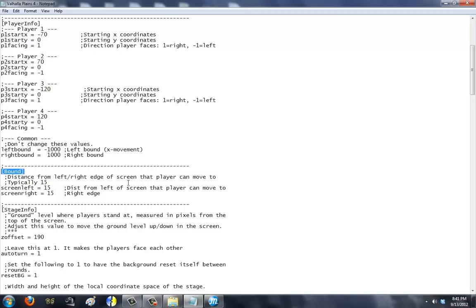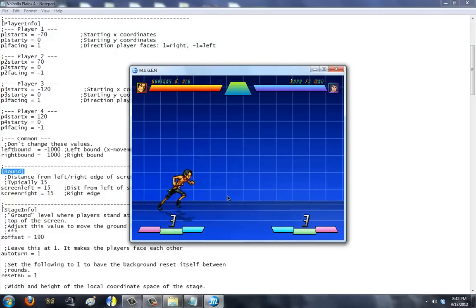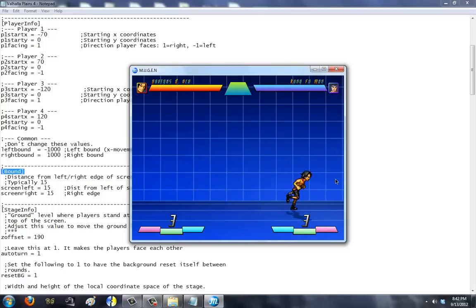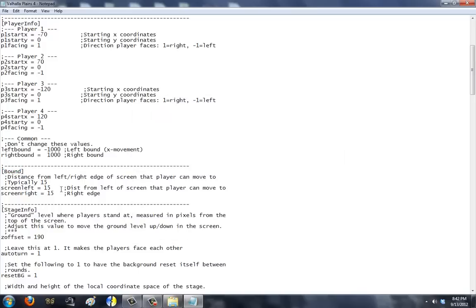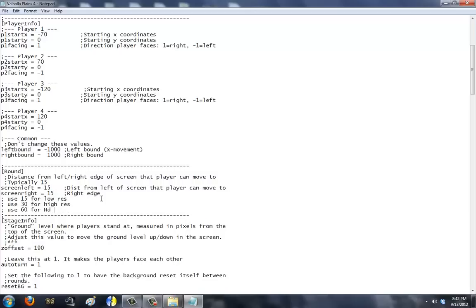The bound is the distance from the left and right edge of the screen that the player can move to — typically 15. You see how he's walking and moving here? This space is like 15 pixels right here, 15 pixels away from the edge of the screen. Now if I raise or lower this, he could be here running back. If I put 30, this would be 30. If I put 100, the screen would move and follow him. You always need to set these values to something that works with your stage. Use 15 for low res, use 30 for high res, and use 60 for HD res.